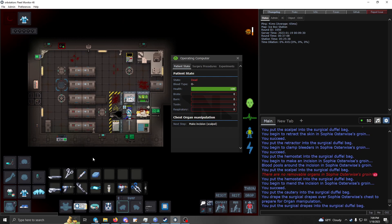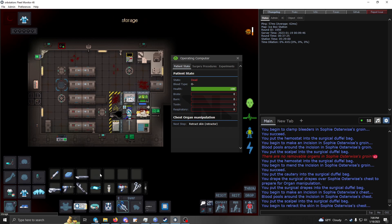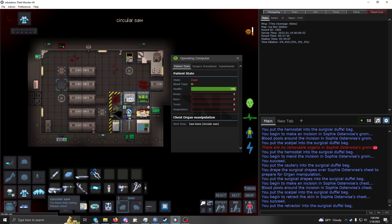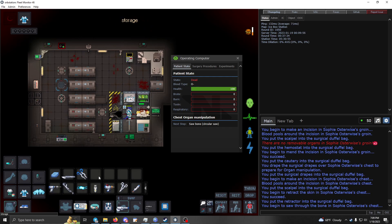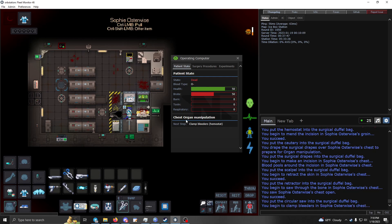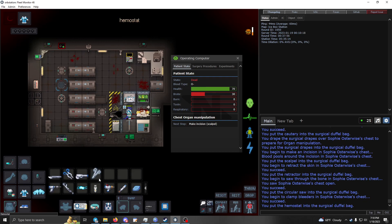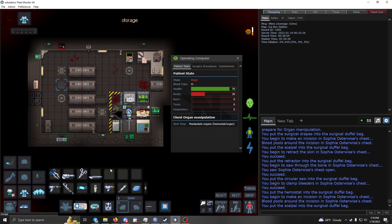If you're trying to implant something, the steps are the same: scalpel, retractor. For the chest and head there's bone in the way, so you need a circular saw to get through the rib cage — makes a horrible noise and does a bunch of damage. Be mindful that if they're in really bad flashing crit, doing this might kill them. If they die on the table, it's no big deal — they're already there. Zap them once you're done. After the saw: clamp the bleeders, do the incision. Click on the person, not the table, for organ manipulation.